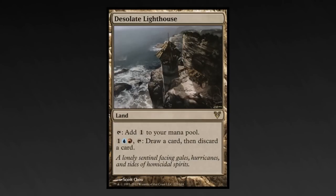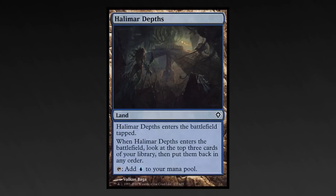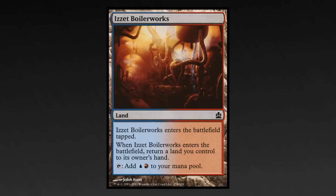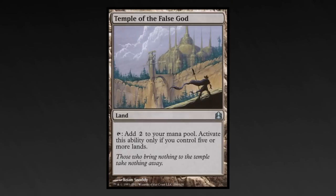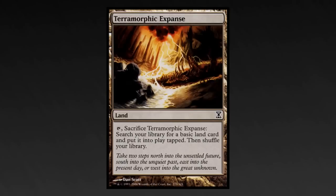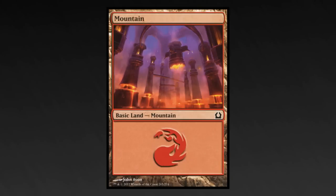The Lands: Buried Ruin, Desolate Lighthouse, Evolving Wilds, Grixis Panorama, Halimar Depths, Izzet Boilerworks, Izzet Guildgate, Reliquary Tower, Temple of the False God, Terramorphic Expanse, 15 Islands, and 10 Mountains.